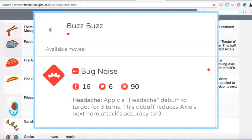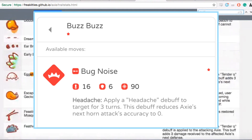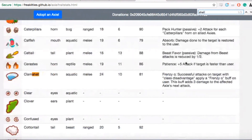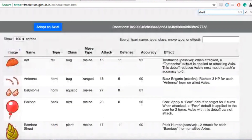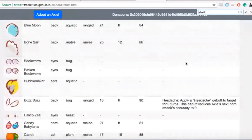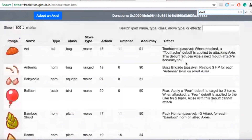Really? Buzz buzz reduces the Axie's next horn attack accuracy to zero, so I guess that's kind of the same thing — it's like a skip-turn kind of move. Yeah, that makes sense.